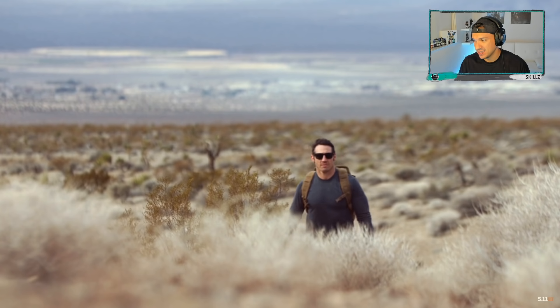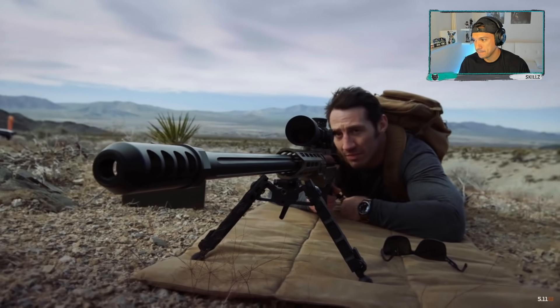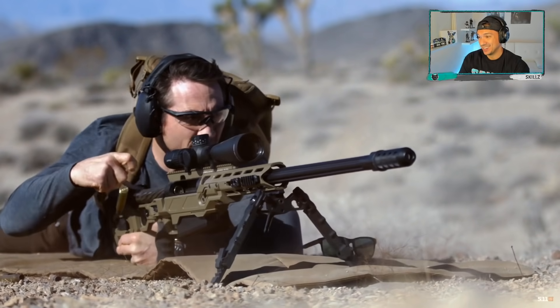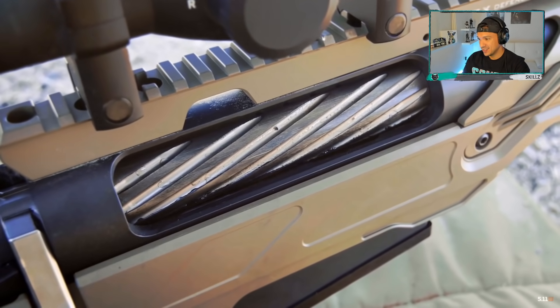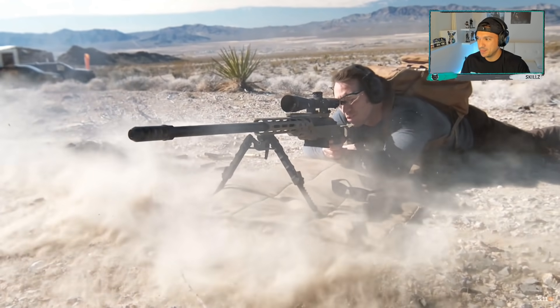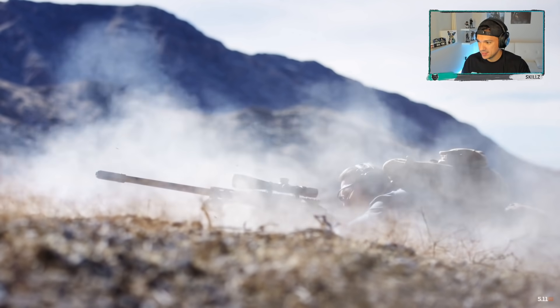This 100-year-old cartridge was traditionally used to be shot out of machine guns. But when shot out of the McMillan TAC-50, a precision sniper rifle, the lethality can reach out to over a mile. That's sick. What makes this TAC-50 so accurate is this bank vault of an action — it locks everything into place so the bullet leaves the barrel consistent every single time the trigger is pulled.